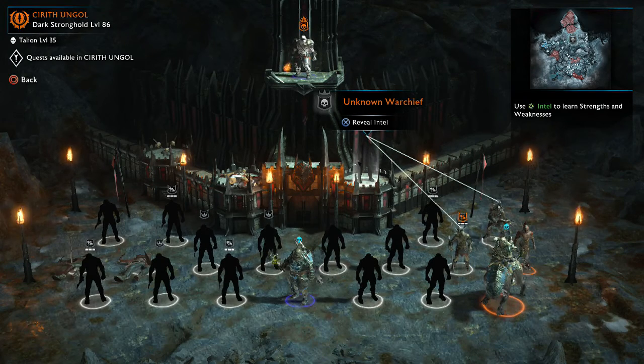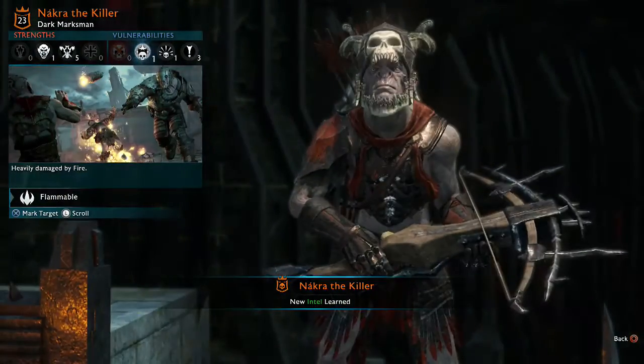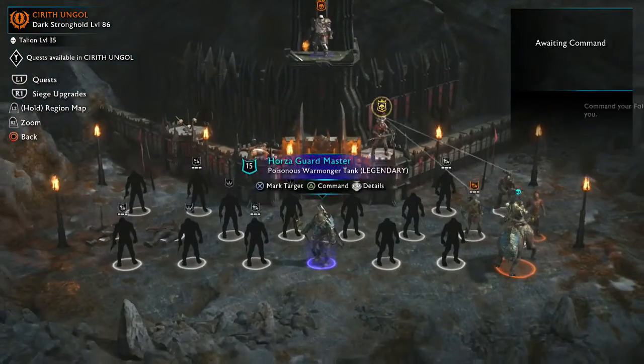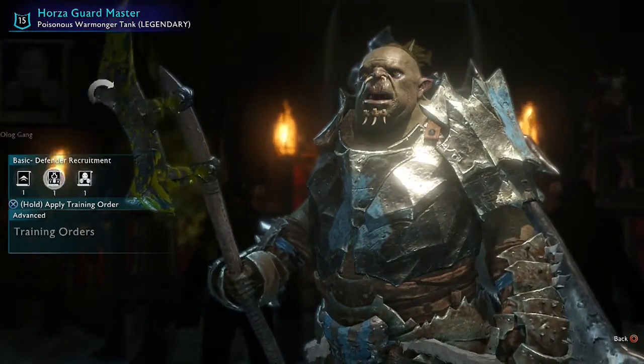This is going to be a quicker way of completing these. Reveal intel on one of the warchiefs and go try to kill him, but before you do, make sure you've got a few people. You can command them and get some training orders in there to make them a bit better.